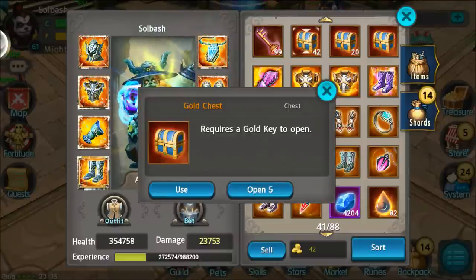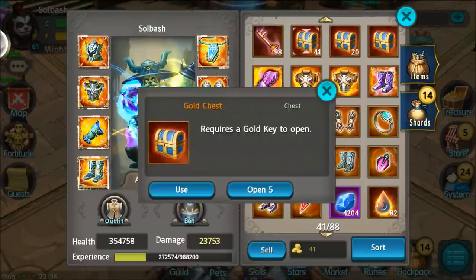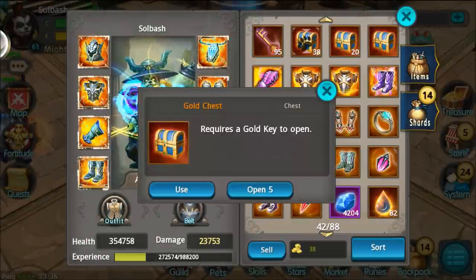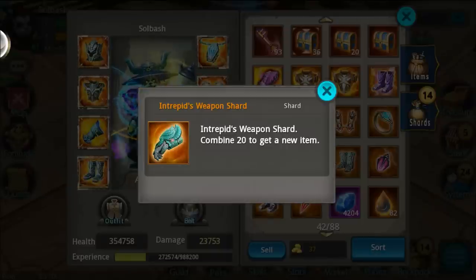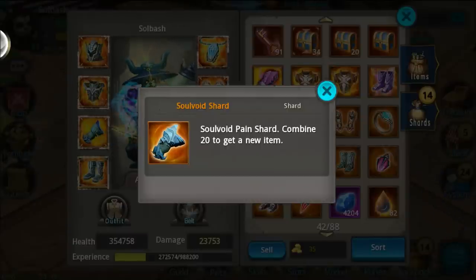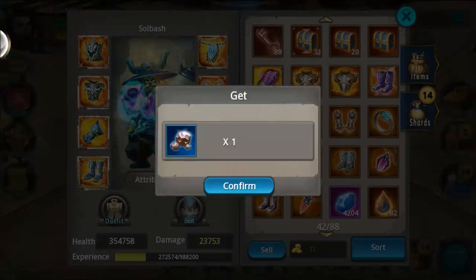Nice moonstone rune shard — love orange shards, needing runes very badly so that's going to help out a lot. Another orange shard, champion shard — come on. Diamonds, 50 diamonds, that's awesome! Keep going — we have Intrepid's weapon shard, gold 25,000, hey that's okay. Soul void shard, champion shard — give me something good. Gold — come on, some Neptunes or something.